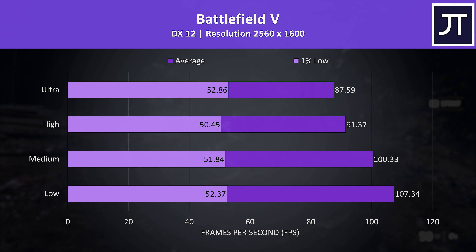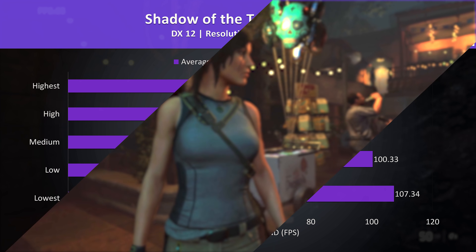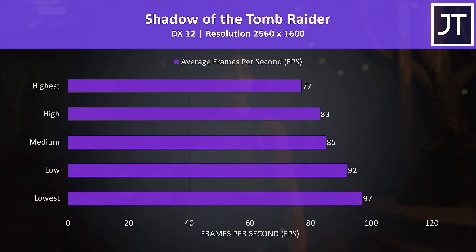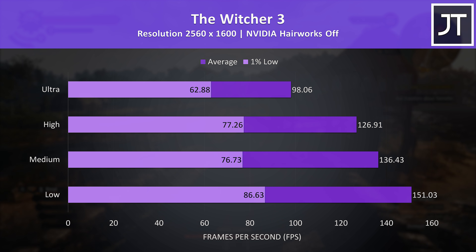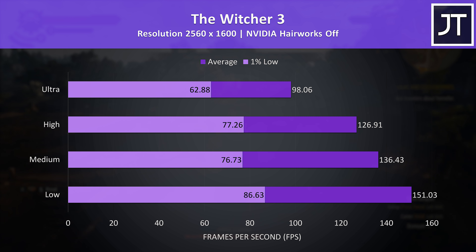Battlefield 5 is still running pretty well even at this higher resolution. Shadow of the Tomb Raider is also doing fairly well — easily above 60 FPS even at max settings. The Witcher 3 is also running well at max settings, though as always we can get significant performance gains by just lowering one setting preset to high. So even at the native resolution above 1440p, the M16 is performing quite well in all games tested, at least with the higher specs in my unit.